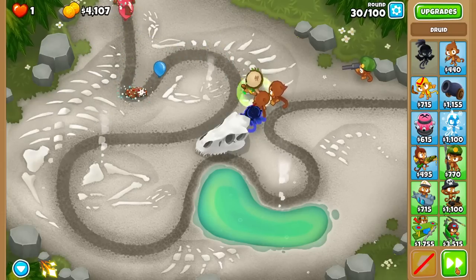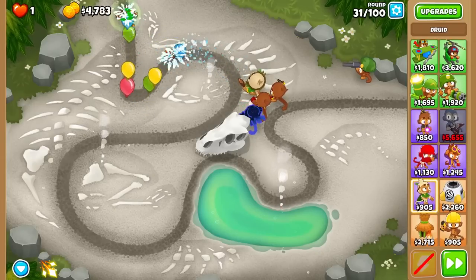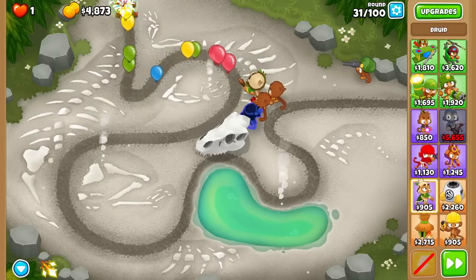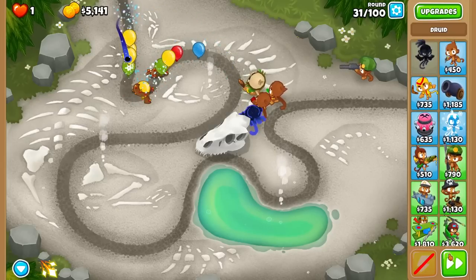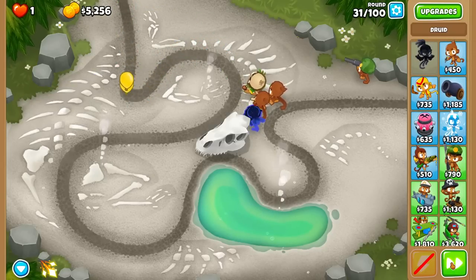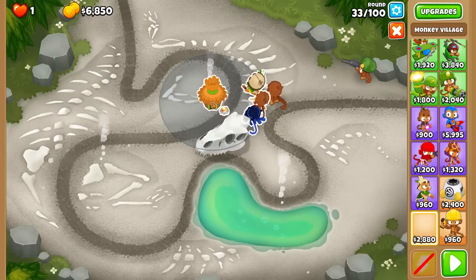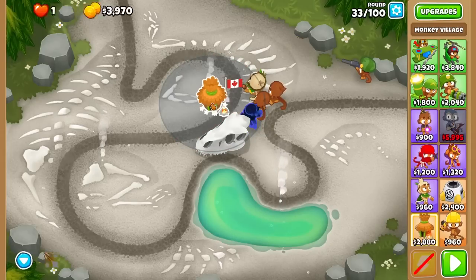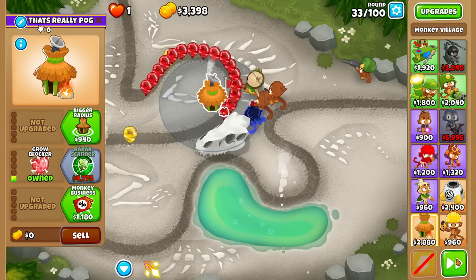This setup could probably get up to the early 40s. Now I need a tower to hopefully save me up for a tier 5, which I have no idea what I have in mind yet. A good tier 4 is Phoenix. One thing that doesn't scale down over time is passive buffs, such as Radar Scanner — so why don't I get that for round 33? Oh crap, I can't even afford it. Yeah, that's gonna be a problem.